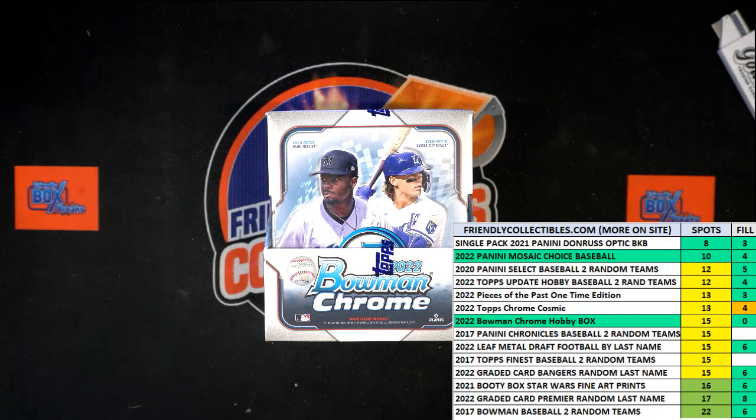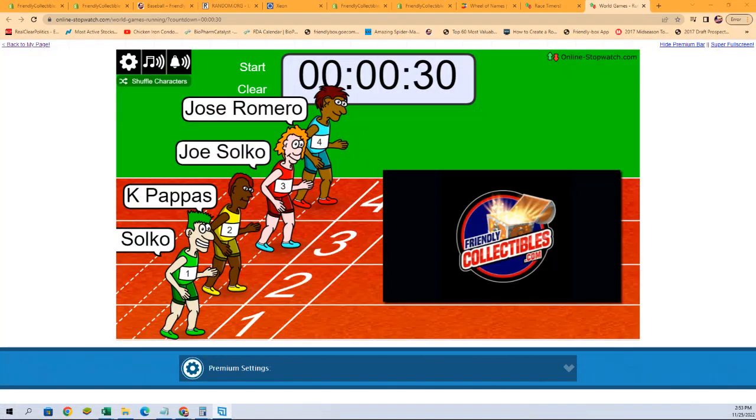What we're going to do now is switch over to our racers, shuffle them up seven times, and then find out who our winner is, put them in the break, and then we're going to do the break right after this. So here we go — seven times on the shuffle.